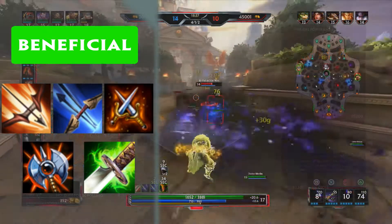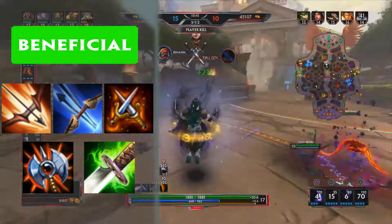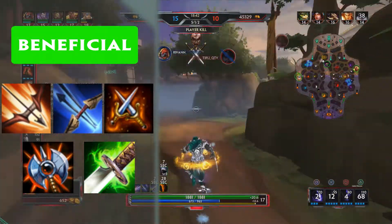Ideally, you want your attack speed sitting around the 2.35 mark, as you will be over-capping when fully stacked with your passive in the late game, but you would not like stacking it before engagements anyway at that point.